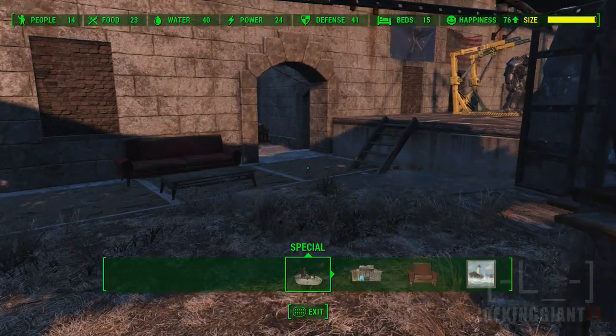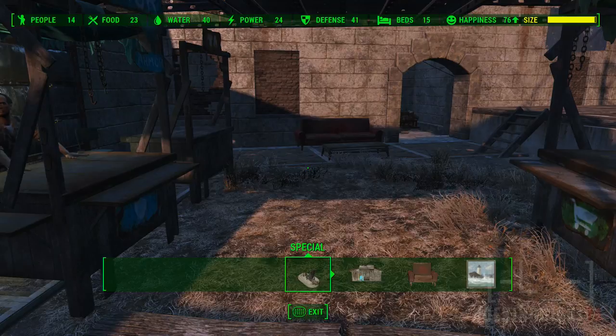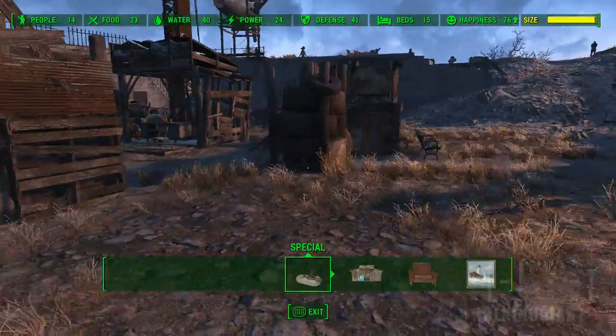Check it out in the top right corner — the size bar is already almost all yellow. I believe once you fill the whole bar you cannot add more stuff, which kind of sucks on PS4. I'm pretty sure on PC you can keep adding as much stuff as you want into the base, which is pretty cool.